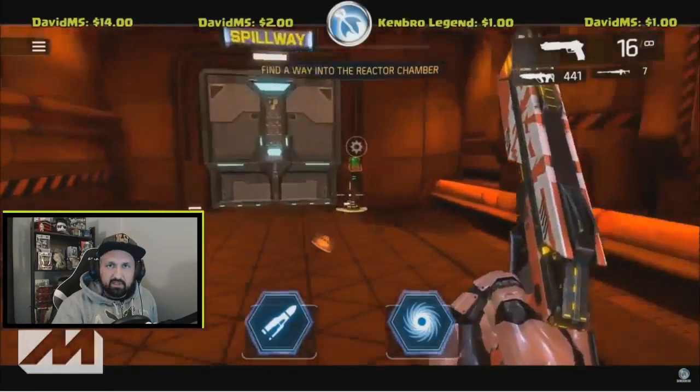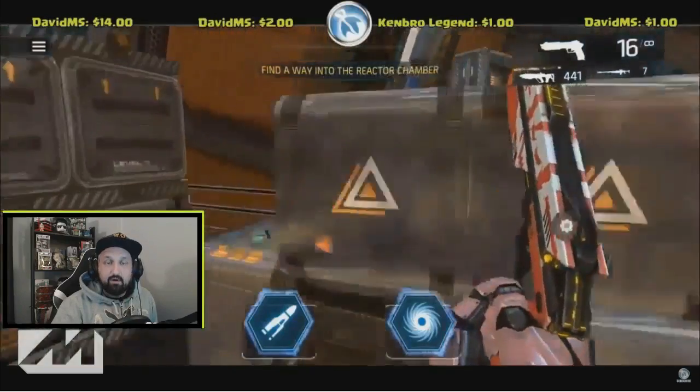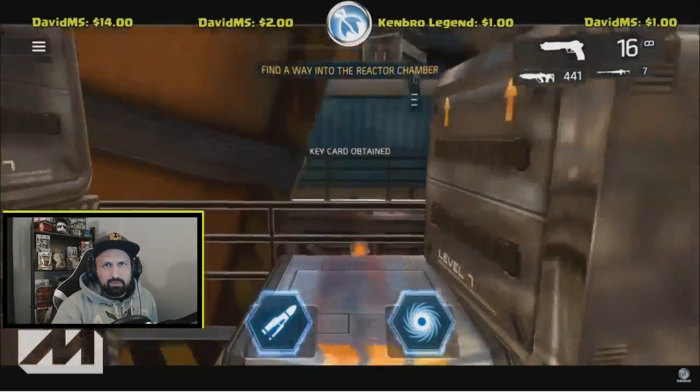The third location is after you open the door to the spillway. Look to the left on these crates and the key card will be right there.